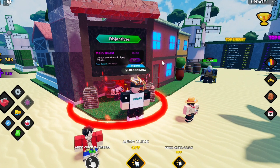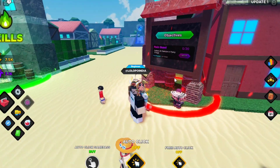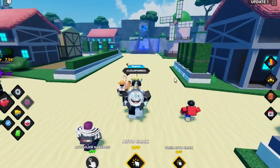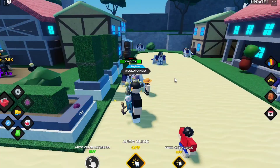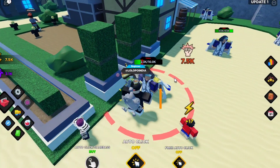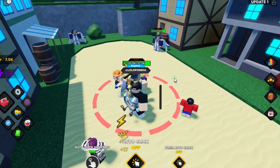Here you will see your quest. Just complete the quest — after completing all quests you will be able to unlock a new area; otherwise you cannot unlock it. Don't go and attack big enemies. Do as the quest mentions. Right now I have to kill this one, and here you can see the skill I got.